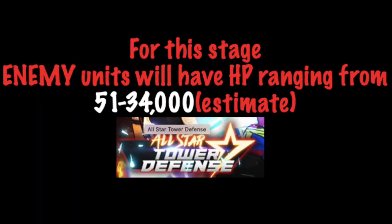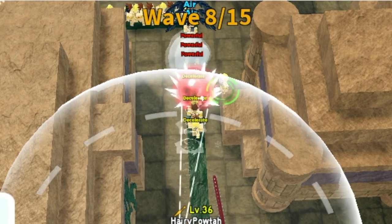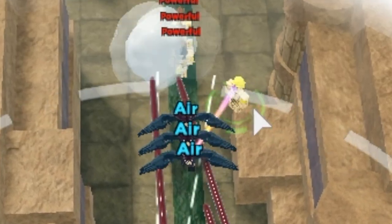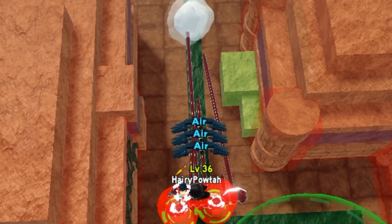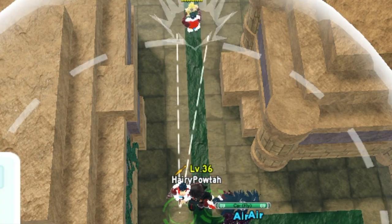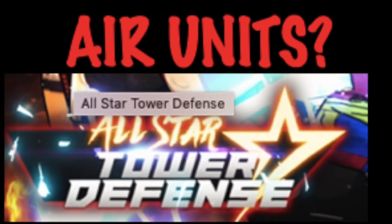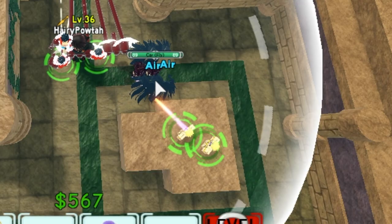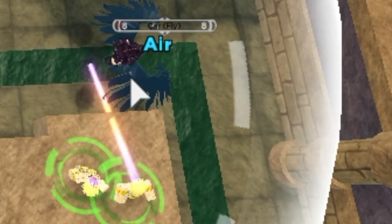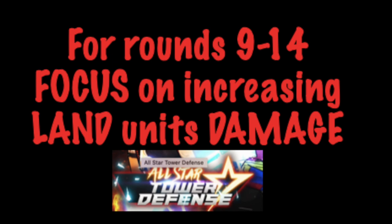For this stage, from wave 1 to wave 15, plus the boss, the enemy's HP will range from 51 to 34,000. So if you're thinking that one max Gear 4 Luffy is enough to finish this round, then you must be out of your mind. For air units, don't worry — in this stage, air units are still weak. Our Vampire 4, not upgraded, is enough to take care of these units. Maybe we need to add up later.